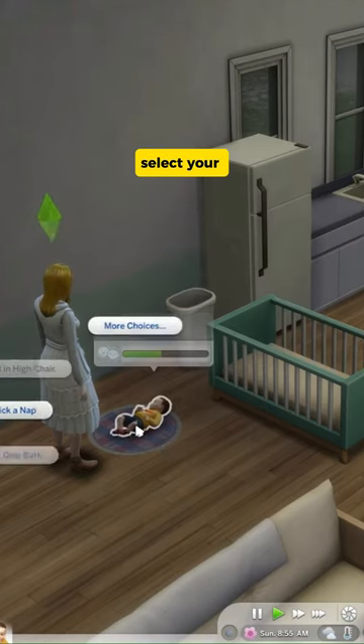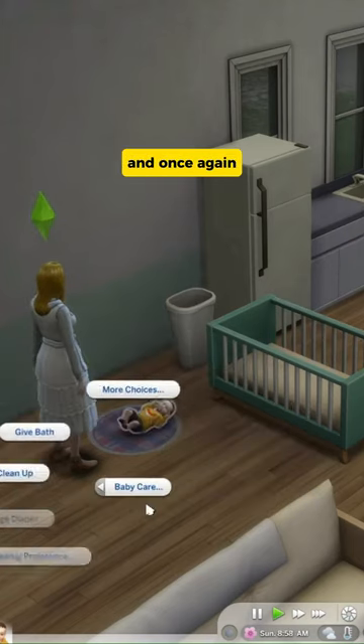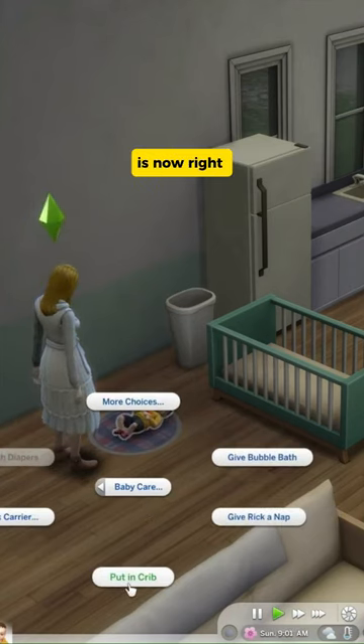While controlling another sim, select your infant sim and open up the more choices menu. Navigate to baby care and once again explore more choices. Behold, the put in crib option is now right at your fingertips.